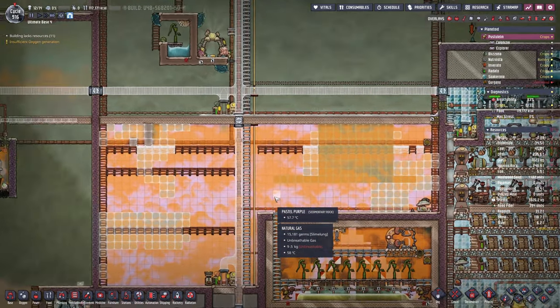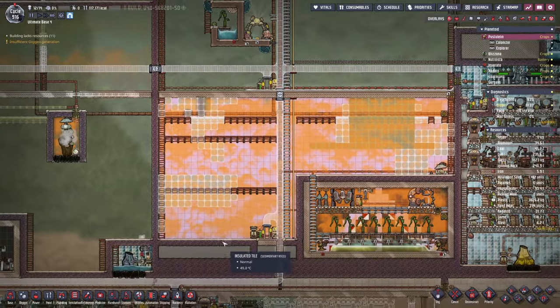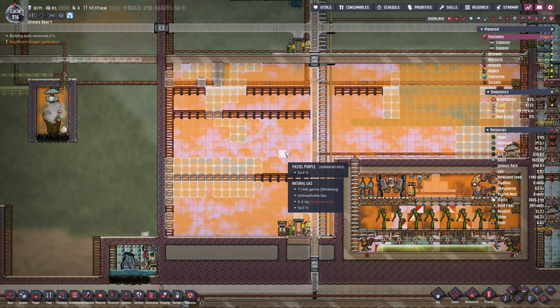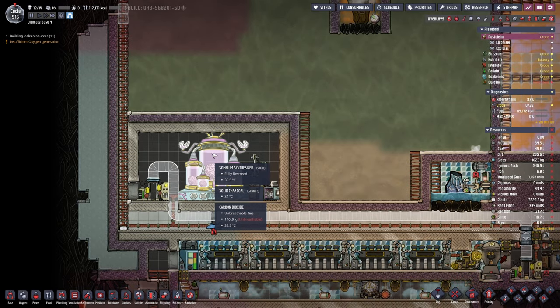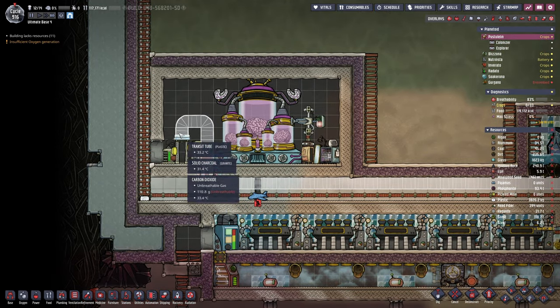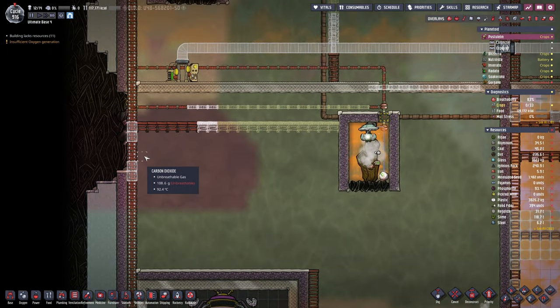For one, I drywalled all of this up. It is actually taking a little bit more material than I anticipated — if we spend 100 kilograms on each tile we are still using tons and tons, so I switch between sedimentary rock and granite. I also finished this room right here with the somnium synthesizer. We got the transit tube access point right here and we can also access the corridor and go up if we need to.